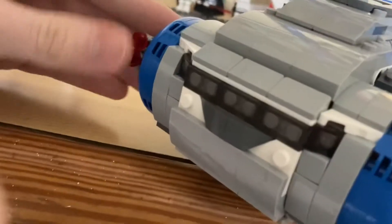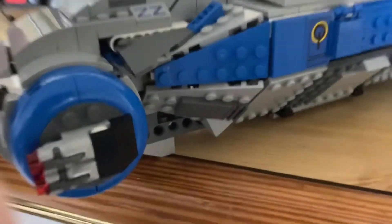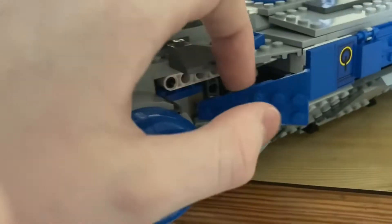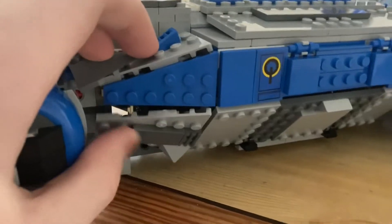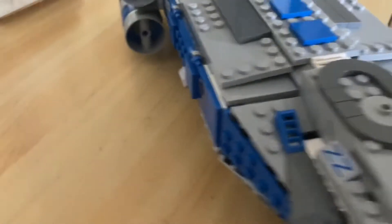We also have these spinning turrets on both sides, each with two stud shooters, a decent window, and some very nice contouring and shaping on the side. Look at that — how do you get that angle? They're all on hinges. You can see the Technic skeleton. This set's like Technic in disguise — it's full of beams and rods and everything in between. Here we have some stickers, some more stickers on this side. It's a very symmetrical build — you'll see the same on the other side.